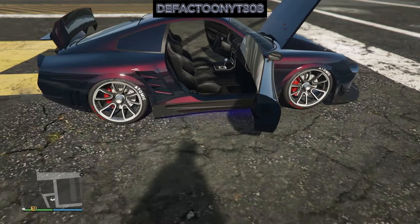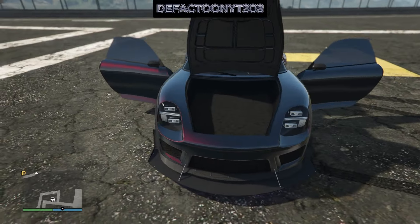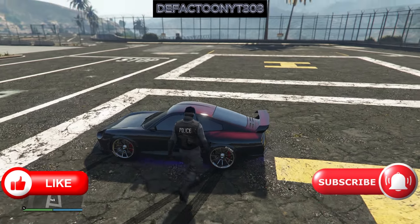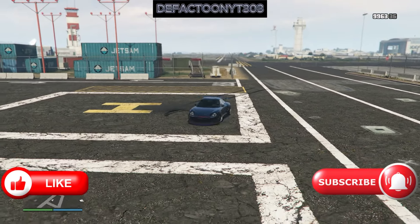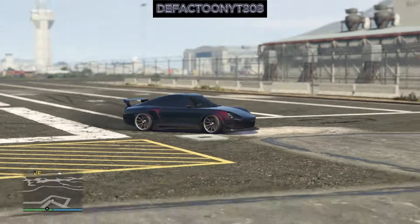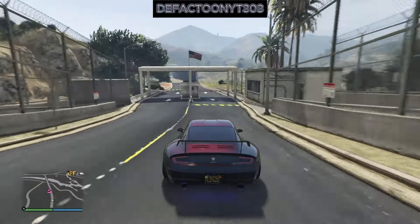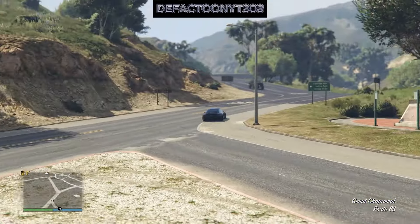I show you these vehicles when they come out so if you have the extra cash pick one up. This one is very worth it. If you made it this far, I hope you like and subscribe — we're doing stuff like this all the time. The Comet SR is very worth it — pick it up, 1.1 million bucks, not that expensive. It's smooth, very fast — mine just hit 125 miles an hour. Y'all have fun, I'll see y'all tomorrow.